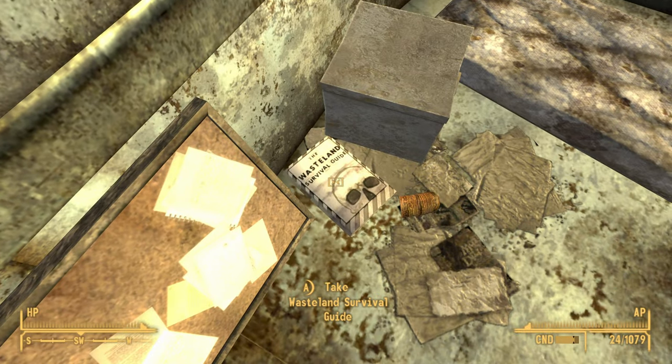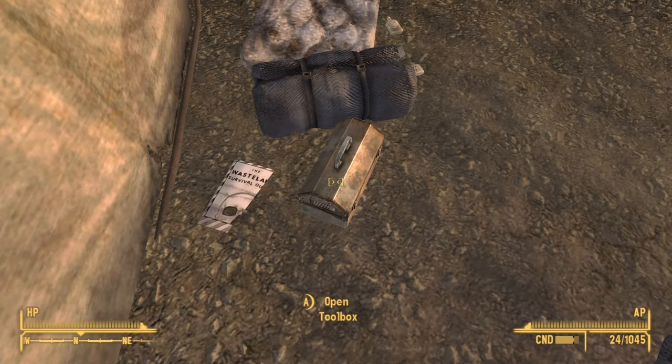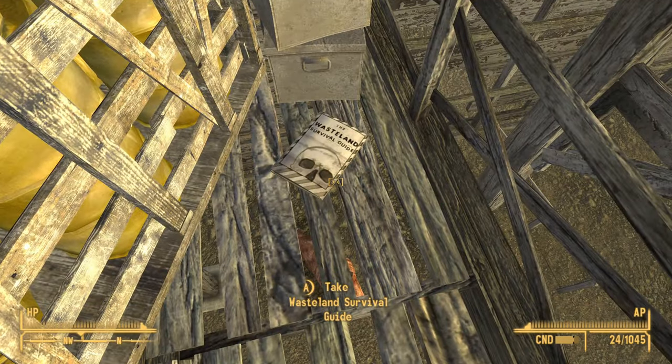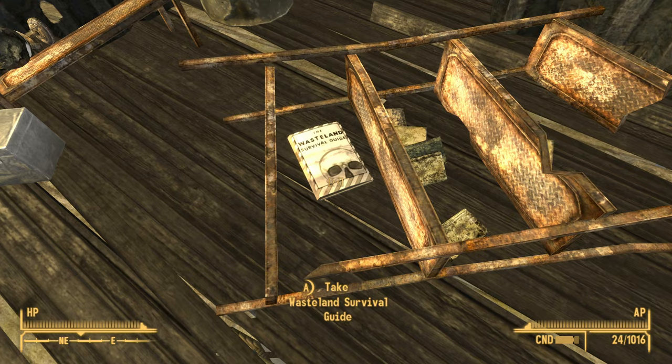You can increase your survival skill by collecting all four copies of the Wasteland Survival Skill Book, and in this video I will show you the locations to all four. Hi, I'm Mo and I'm trapped in Fallout.